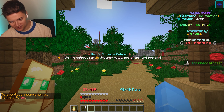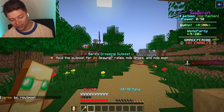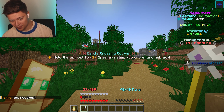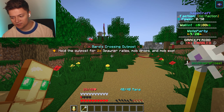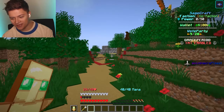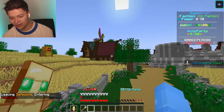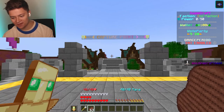We are now at the first warp on the server — slash warp BC — which is the Bard's Crossing outpost. You can hold this outpost for two times spawner rates, mob drops, and mob XP. This is actually super insane, and this is the outpost right over here.